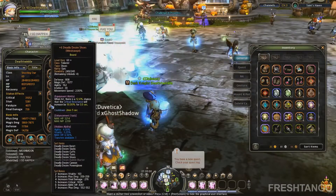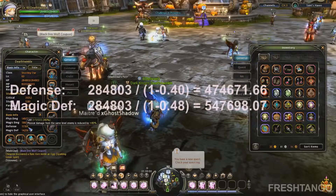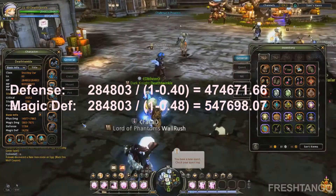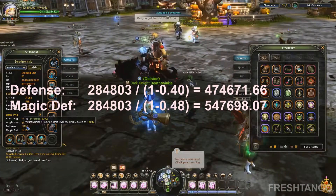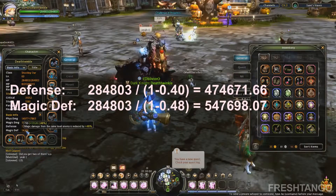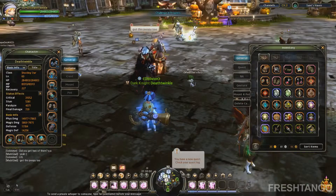With these current shoes on at plus 6, I've calculated that my equivalent HP in terms of raw defense is 474,671.66 — that's how much damage I can take total from raw physical damage until I die. Using the same equation for magic defense, I calculated it is 547,698.07. The higher the number, obviously the better the item in terms of contributing to your survivability.